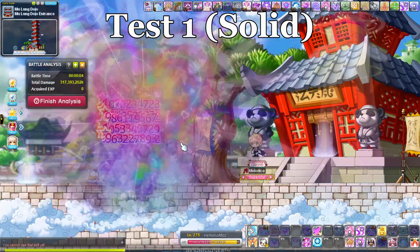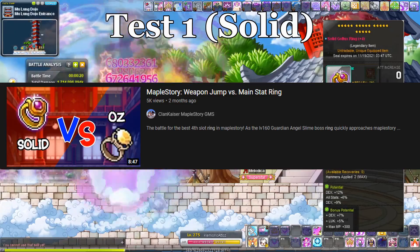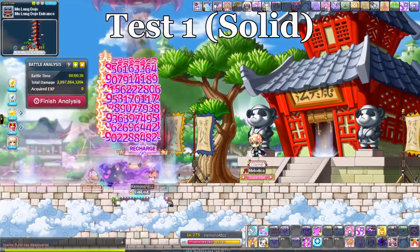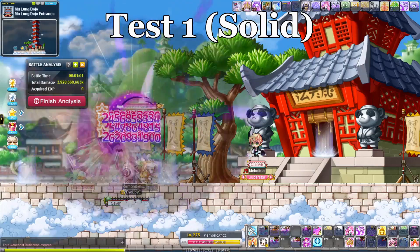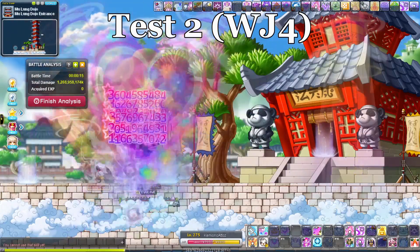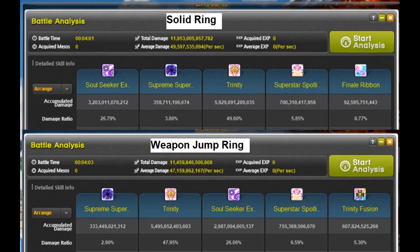Not too long ago, I asked my AB friend to do a comparison between a solid Golux ring versus a weapon jump ring to see which one was better. ABs are like Kaisers because they both have similar burst timings. At the time, I didn't have a main stat ring as my 4th slot, so I requested his help. We compared a solid Golux ring against a weapon jump ring level 4 to see which one was better.